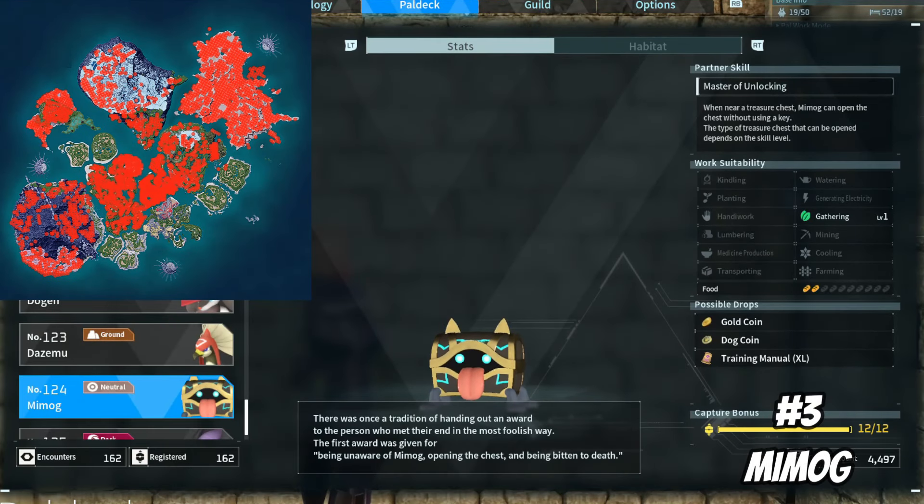Coming in at number three, I have Mimog. The first reason they made this list is because of their partner ability, which lets Mimogs unlock chests without using a key. Depending on how much their partner ability is upgraded in a condenser determines which chests they're able to unlock — being able to unlock gold key chests when fully upgraded. I personally don't find this ability helpful in my current world mainly because by the time these little dudes were added to the game, I already had all the keys I could possibly need. Plus I have a gold lockpick, so if I really needed a chest unlocked I could just use that instead. However, if I ever started a brand new world, I know I'd be using Mimog a lot to unlock chests. My second reason is for farming gold — while Mimogs only drop dog coins when found in the wild, they will still drop gold when caught and butchered, dropping somewhere around 1,000 to 2,000 gold per Mimog. So even though I don't use them in my party these days, I still find them to be a very useful PAL.